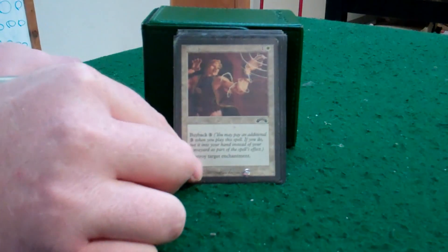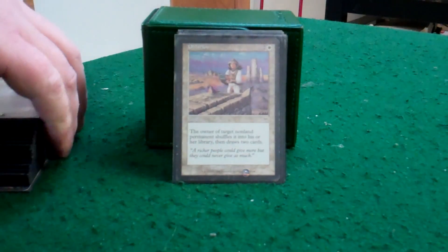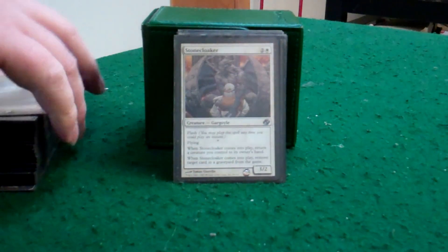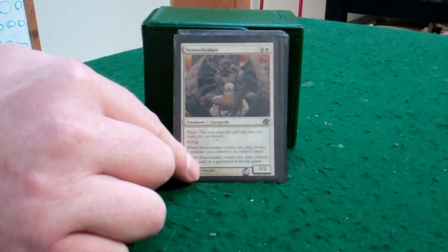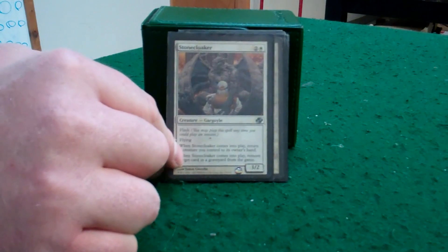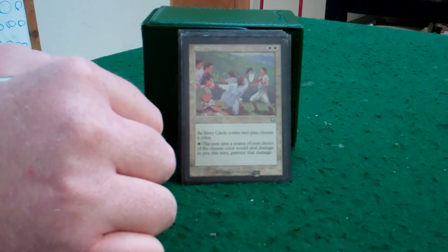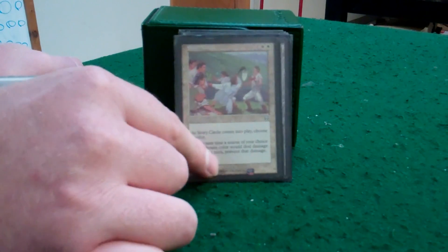All-in with the buyback — it's constant enchantment removal. And for the pesky general that keeps coming back, you can shuffle it into their deck with Oblation. And for those decks that use their graveyards against you: reusable graveyard removal, and a 2/3 flyer if needs be. Pretty good stuff. And if you just can't stop it, Story Circle — name a color and you get protection from it as long as you keep a white open.